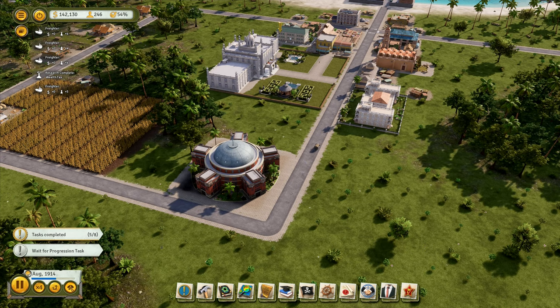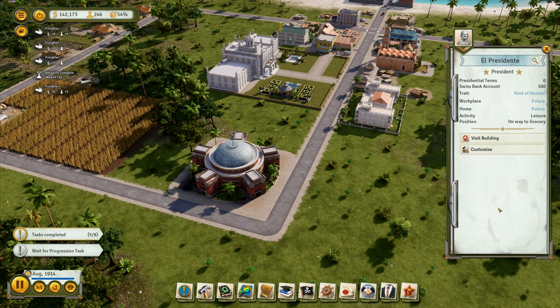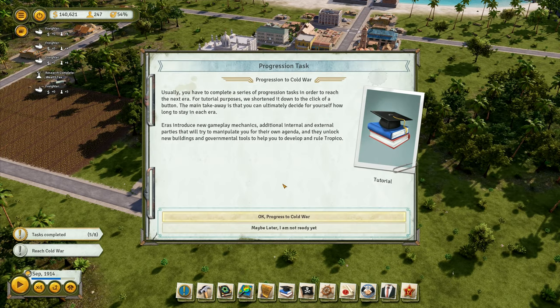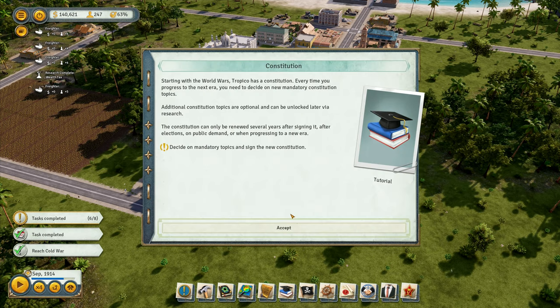We can visit buildings and customize El Presidente as well. Progression tasks: usually you have to complete a series of them to reach the next era, but for tutorial purposes it's shortened to a button click. The main takeaway is you can decide for yourself how long to stay in each era. Eras introduce new gameplay mechanics, additional internal and external parties, and unlock new buildings and governmental tools.